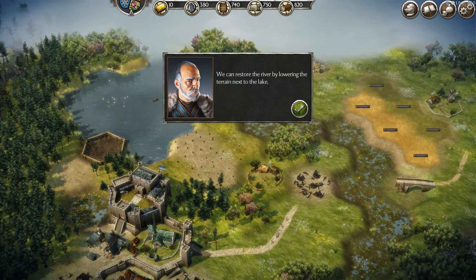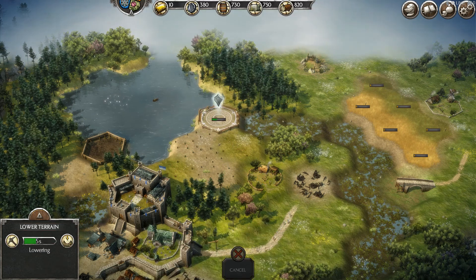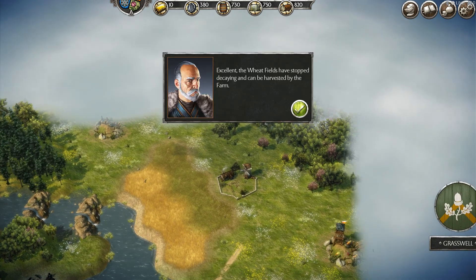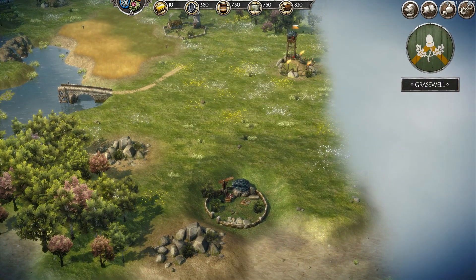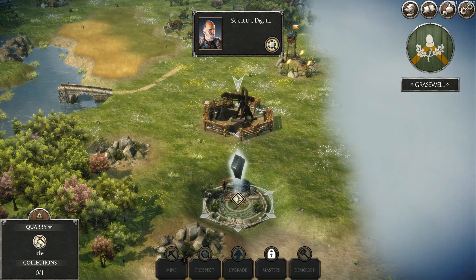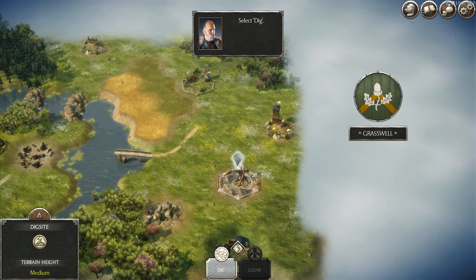We can restore the river by lowering the terrain next to the lake. Interesting. The wheat fields have stopped decaying — that's good. Let's work on the stone quarry. Prospect for stone there and let's complete it right away. Let's see what they have found.